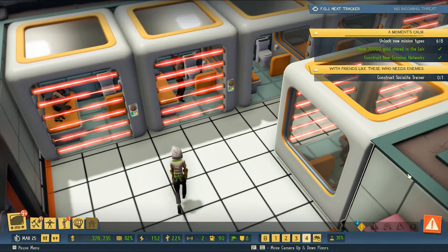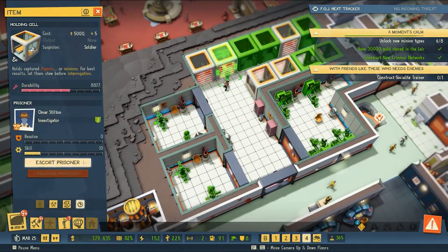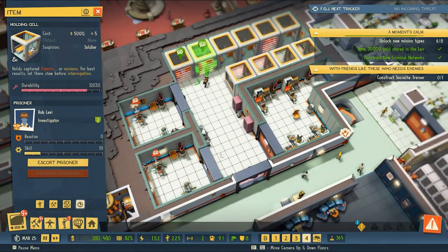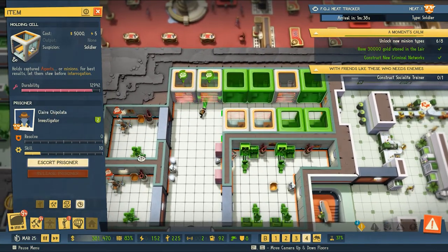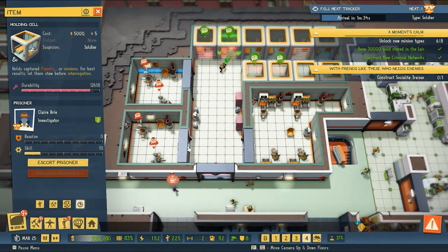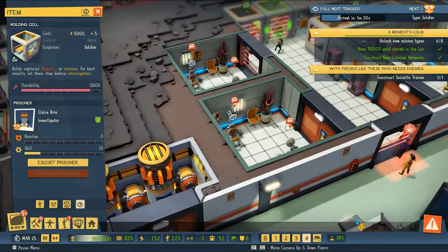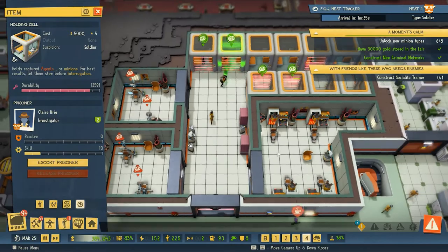We have quite a few agents in our containment cells, so we're going to extract some information from them. They'll go into the happy fun time rooms and have a great time.